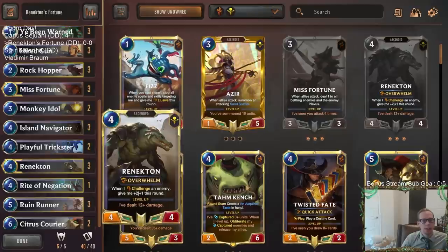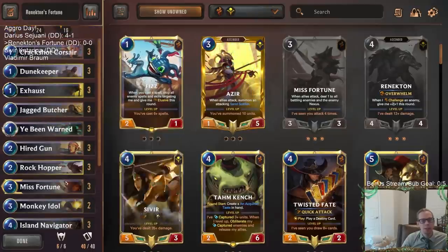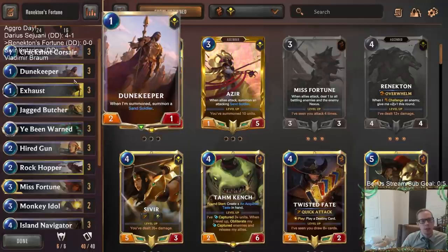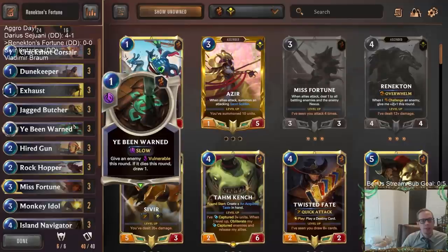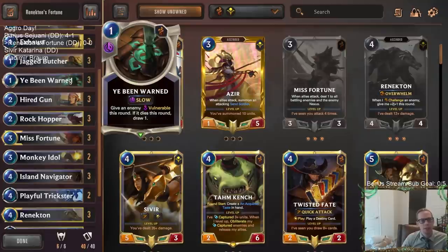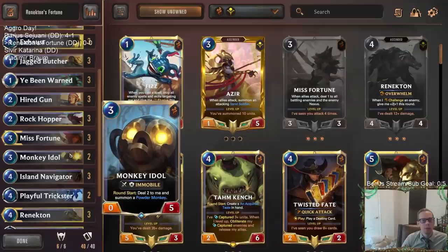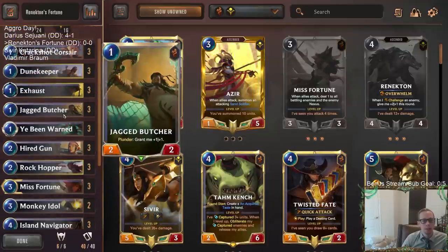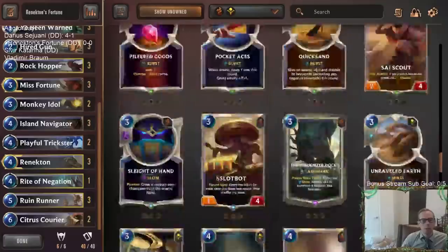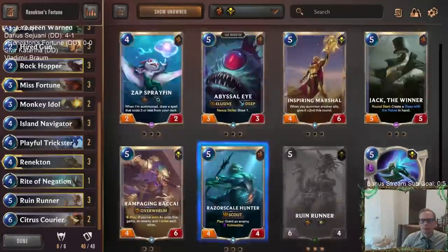We're getting rid of all the sand soldier stuff from Azir and instead going with the challenge package. We'll have Rock Hopper and Hired Gun together to give enemies Vulnerable. We also have Exhaust and Ye Been Warned — a cool Bilgewater card that gives Vulnerable at slow speed, but if we kill it we draw a card. That should work out really well with Rennington. We're also keeping two Monkey Idols for Powder Monkeys, which always work well with vulnerable targets.